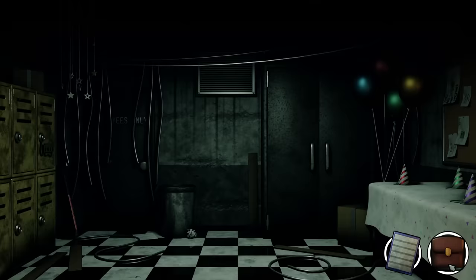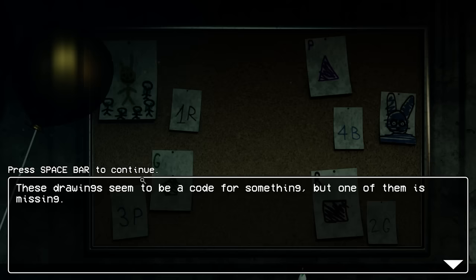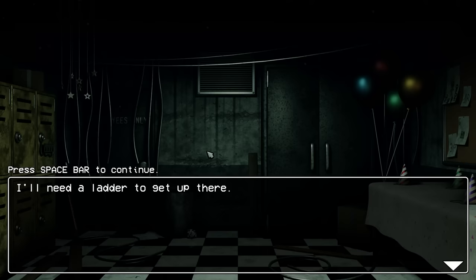The door is locked, I need to find another way out of this room. This reminds me of Pork Chop's Adventure a little bit. The closet won't open — maybe something strong could pry it open, like a crowbar. We've got some notes: 'These drawings seem to be a code for something but one of them is missing.' One R, P four B, what R two G — we need one of the drawings before we can continue. There's a vent but I need a ladder to get up there. Oh wait — you found a crowbar!